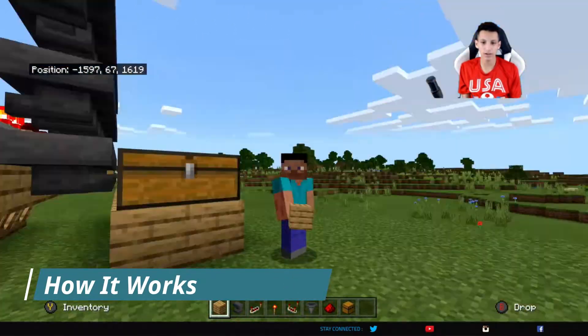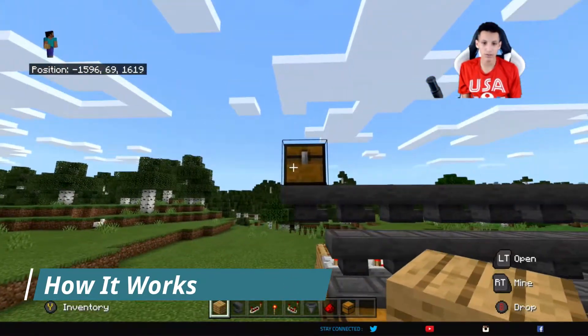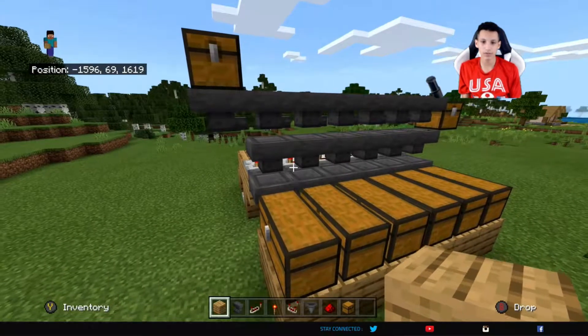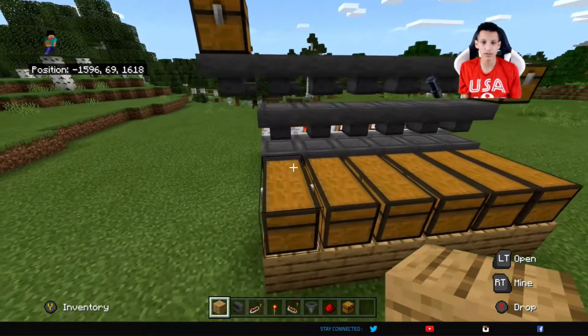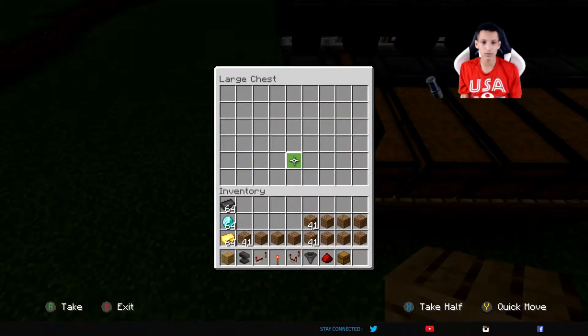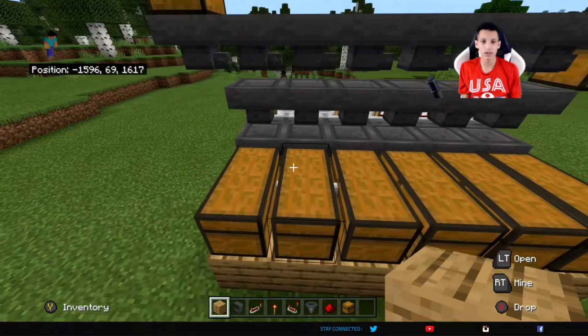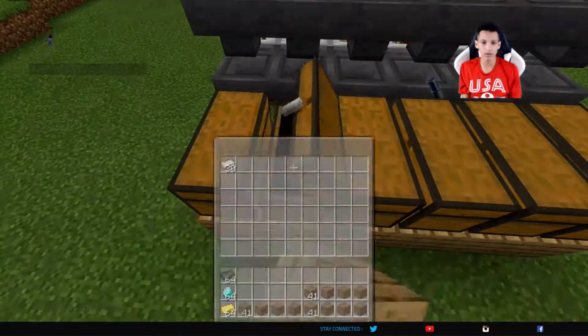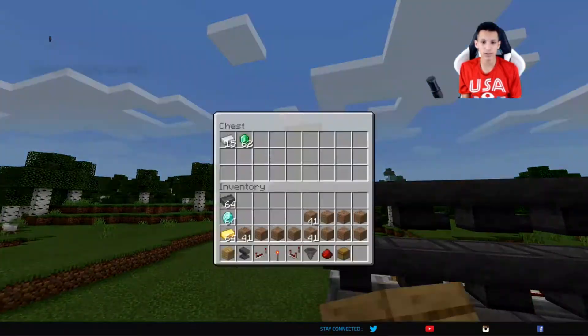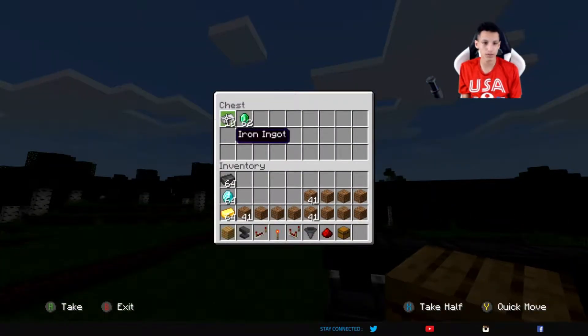So behind me is the entire item sorter. If you go up here, you can place whatever item you want. I have emeralds and iron I'm going to place in here, and they will be sorted into their own separate chest. Right here is for emeralds, and all the emeralds will be going into this chest. And right here is for iron, and all the iron is going into the chest right now. The reason why the emerald isn't there right now is because we have to wait for all the iron to go through first.